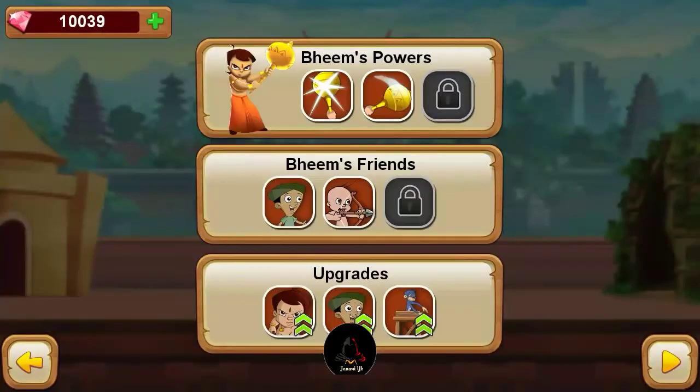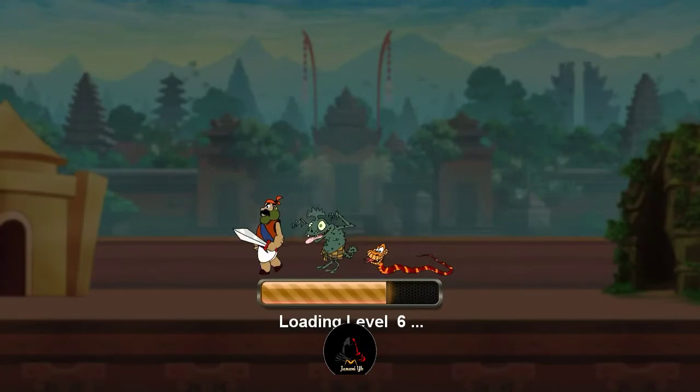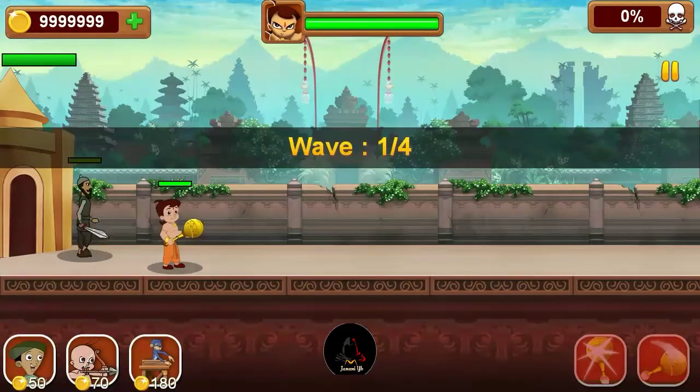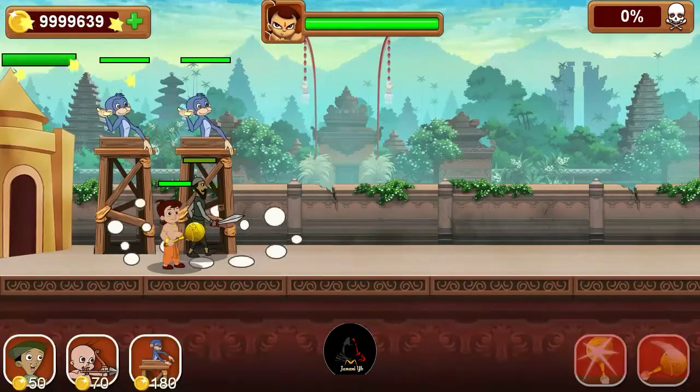Everything is unlimited. I will see the gems, the levels, the lag, and the slow war. Gems are unlimited, coins are unlimited. Here is one kill — one tap kill.